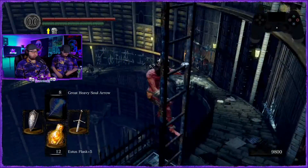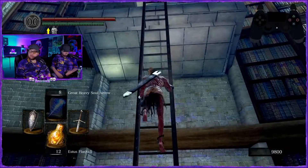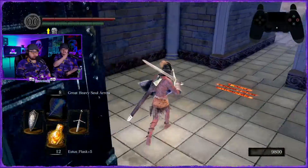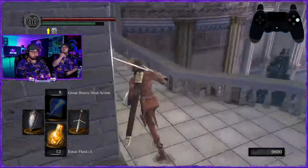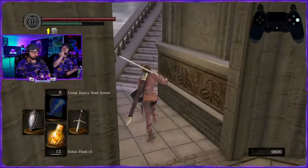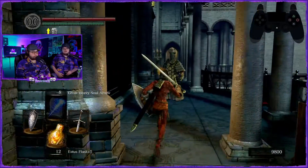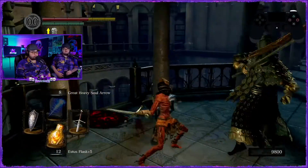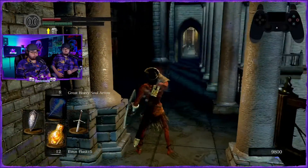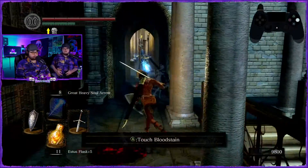I wonder if the snake boys can climb — that'd be a sight to see. With 9,800 souls we probably won't be going to Firelink Shrine for Big Hat Logan — he'll be in a new spot now, which is close by in the shortcut area. When we get to the bonfire down here, all you've got to do is go down these stairs.